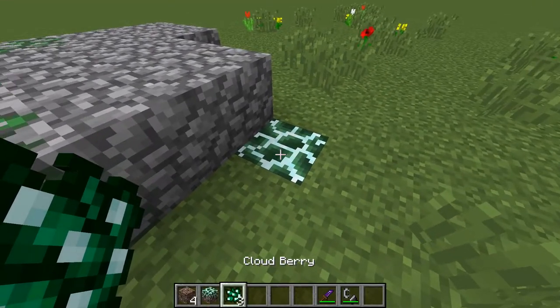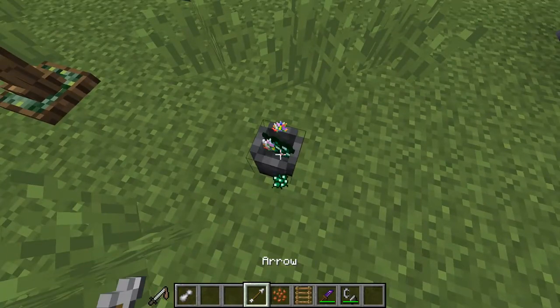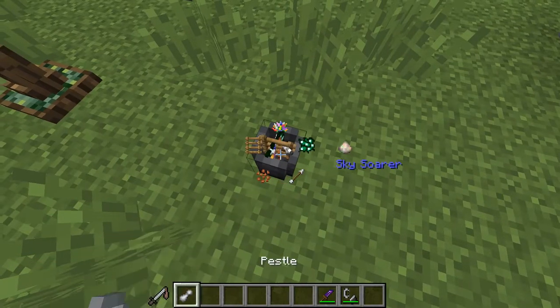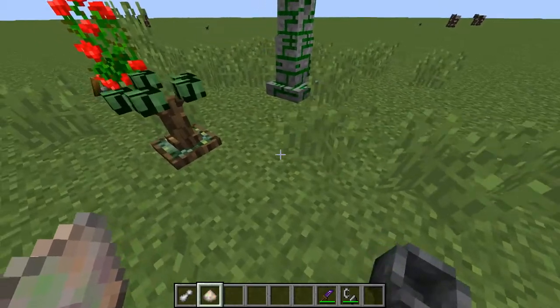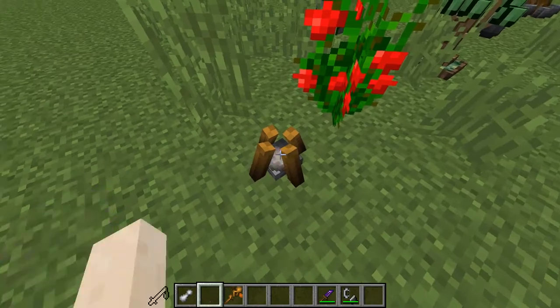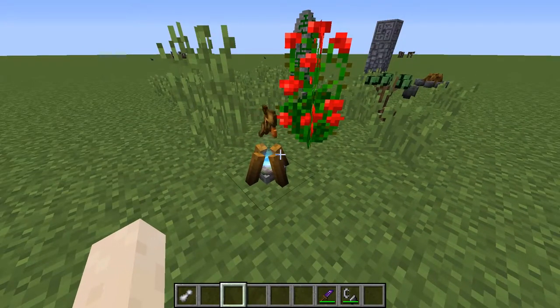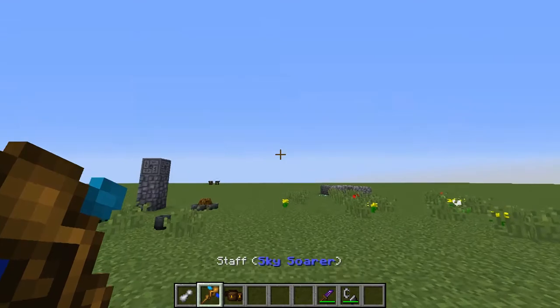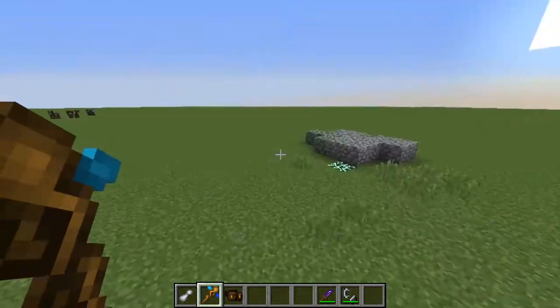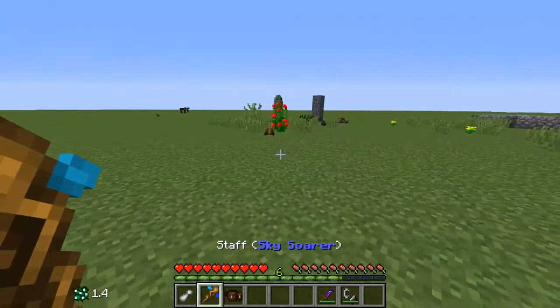Now we can plant our cloud berries on the calyx soil. We can now combine the following items to get a spell dust for skysora. Put the skysora down here and apply it to the wand - the wand can store up to five different spells. We'll make sure our component pouch has got cloud berry in it, and now we can use the staff. This effect lets you fly around at the cost of your cloud berries.